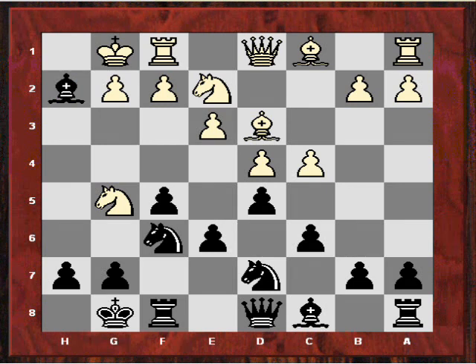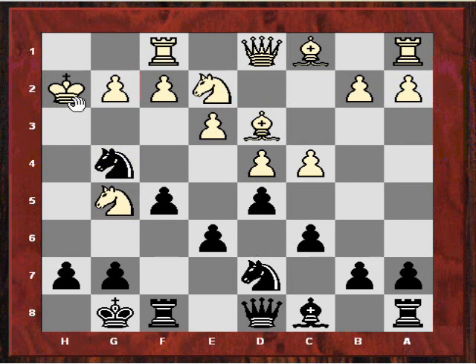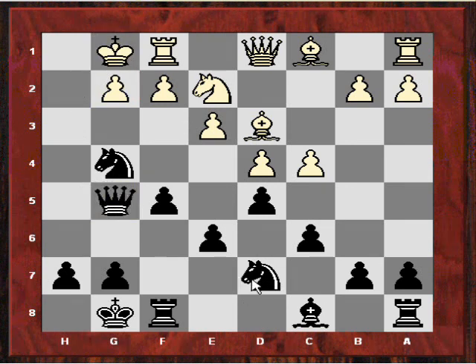The move was Bishop takes h2. Immediately, if the White King takes on h2, then Black has Knight g4 check. After the King moves to g1, then Queen takes g5. He's basically a pawn up for nothing, having grabbed the piece back on g5 — he's not even sacrificed the piece and he's got an attacking position. Although in this position, White might have a better line. The engine doesn't give too much advantage to Black after Knight f4, because Black still has this bad bishop. So the loss of the dark squared bishop — maybe White could have had positional compensation here.